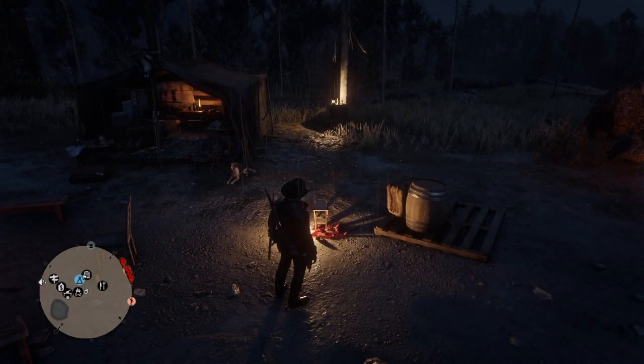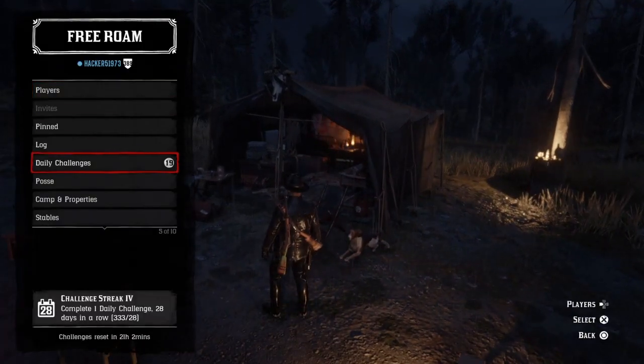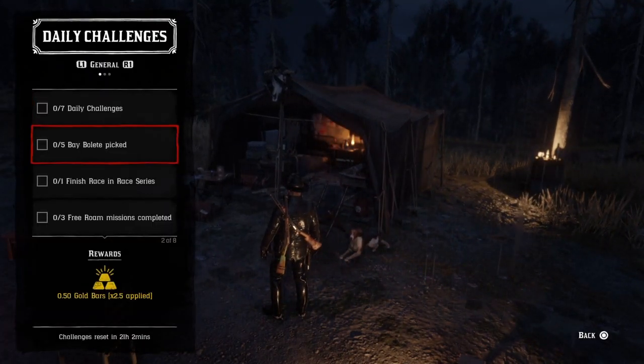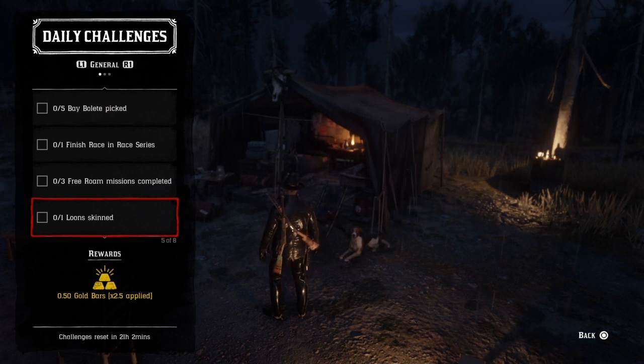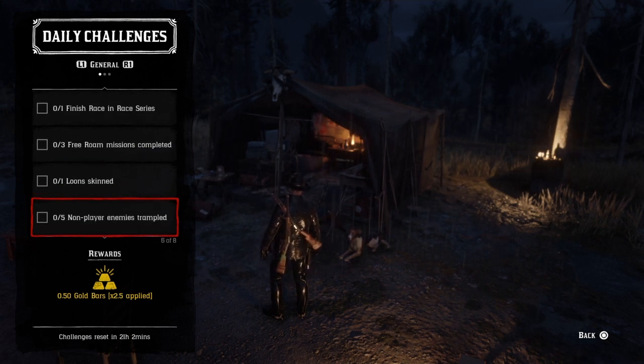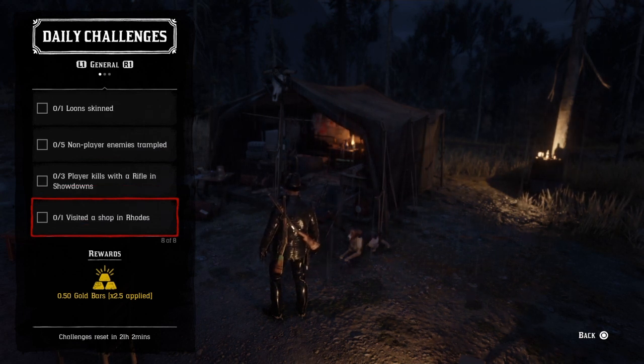Hello everyone, this is Acker, welcome to my channel. Today's Thursday, July 2nd, and here's the list of the daily challenges. First on the list: five Bay Belays picked, one finished race in the race series, three free roam missions completed, one moon skinned, five non-player enemies trampled, three player kills with a rifle in showdowns, one visited shop in Rhodes.